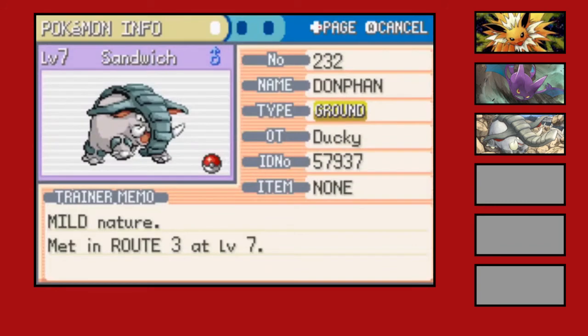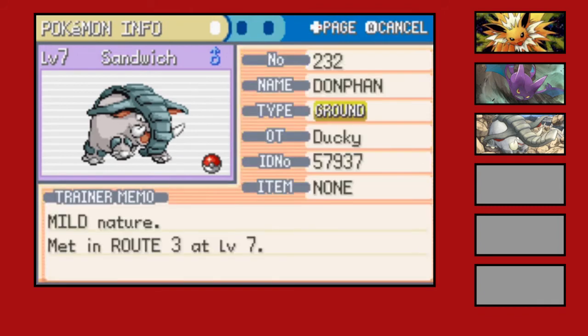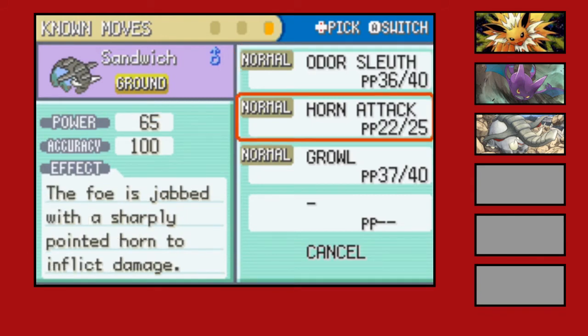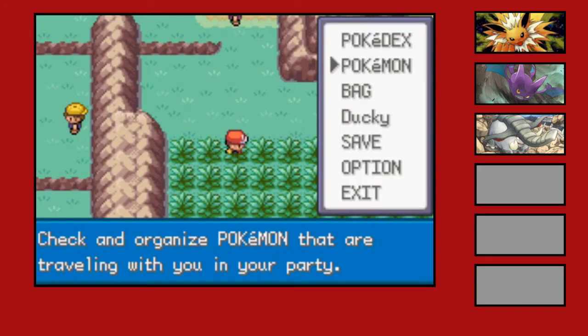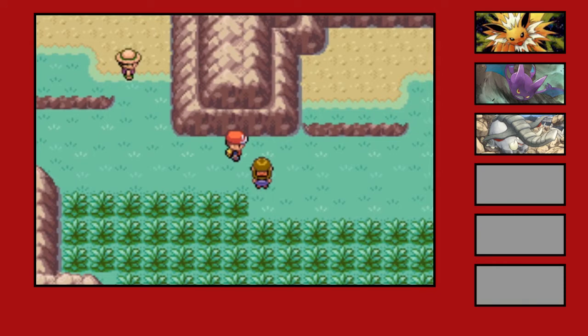He's still got 5 HP — probably getting him with another Leech Life. He's got Sturdy, but that works differently in this gen than the current gen. Pretty sure it only works for moves like Fissure — it protects you from those OHKO moves, so it's really not that handy. He's got Horn Attack at 65 power — not bad, it's not STAB but it's more damage than any other move I have on the team. Hopefully we can get a good pair to match up with him. He's a male Ground type, so we need a female.